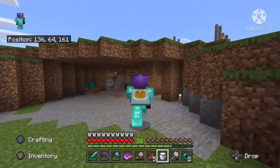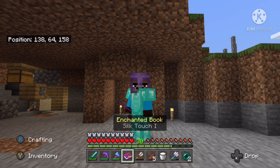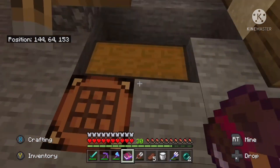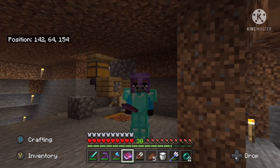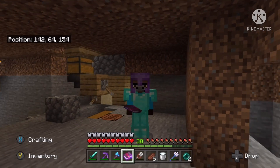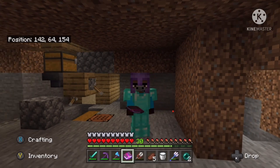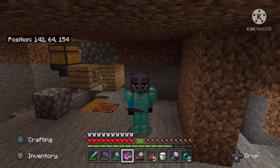I still need a bed and an ender chest. I have a silk touch book — that was part of getting ready — so I can go put that on my diamond pickaxe. I think we're just about ready. I will see y'all on my way out to find an ocean monument, because now we have to go get 64 prismarine shards for an intruder that kind of just popped up in my base randomly.